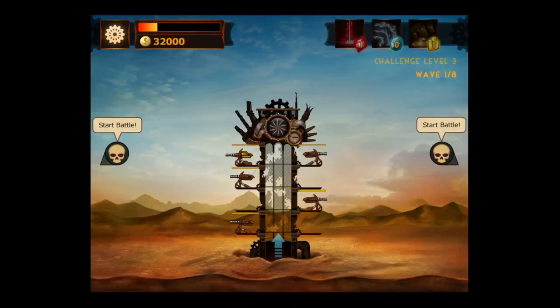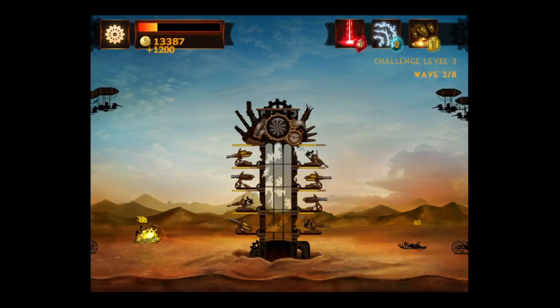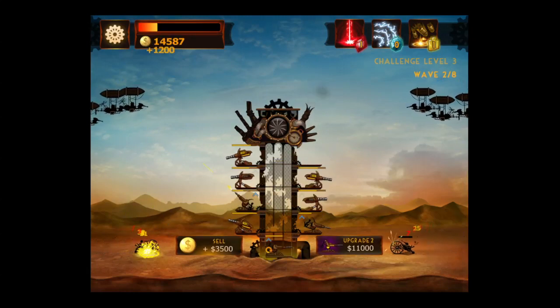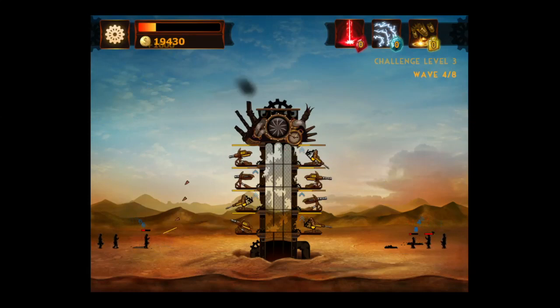You can see the scenario is played out there. My health in the upper left is diminished. I start off with a certain amount of cash and power-ups in the top right, and then it's off to the races. Basically you have to figure out the right mix of air and ground turrets to take out the eight waves of enemies in this case.